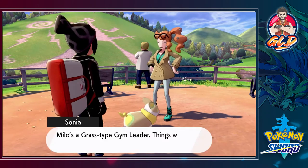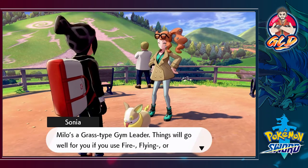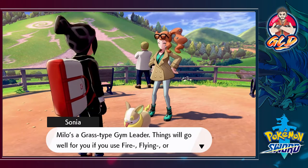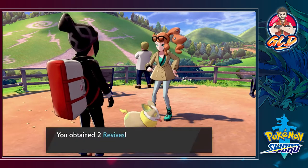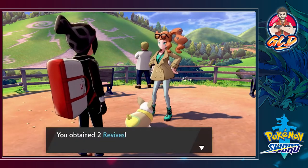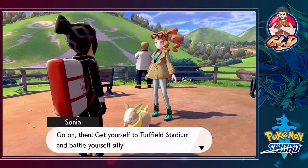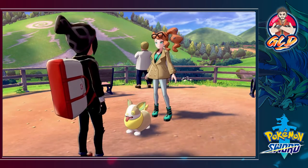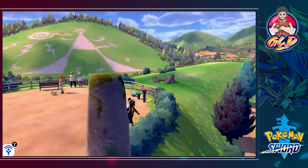As thanks, Sonia gives us Milo's lead card. Milo is a grass type gym leader — things will go well if you use fire, flying, or bug type Pokemon. We also pick up some revives nearby. Sonia tells us to go on and get to the Turffield Stadium and battle ourselves silly, and Yamper is just happy to see us.